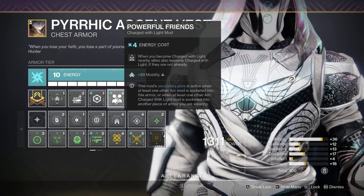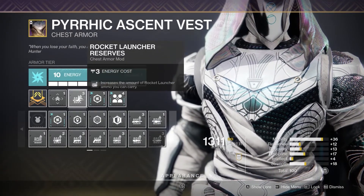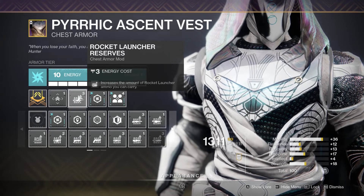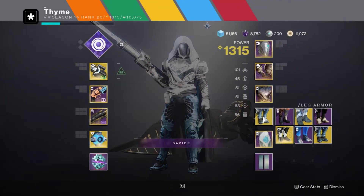On the chest piece I've got Powerful Friends to buff my mobility, so I can get my dodge much faster. Then I've also got Rocket Launcher Reserves just to have a bit more ammo so the build works a bit better.